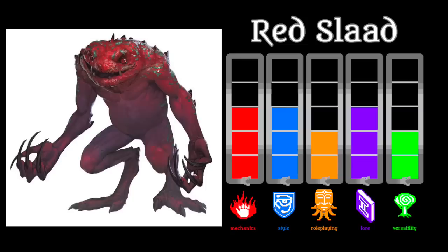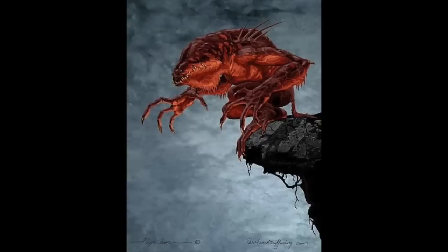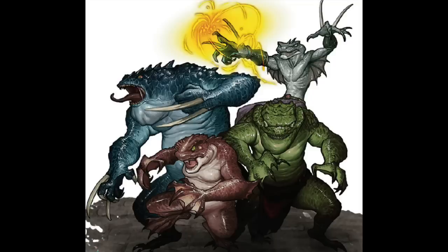Now, remember that Chaos Phage disease I mentioned? A humanoid who dies in this way transforms into a Red Slaad. The Red Slaad itself does not inflict this disease — that is the territory of the Blue Slaad. The Red Slaad, however, has the ability to plant eggs inside the bodies of its victims that develop into Slaad tadpoles, then burst out of the hosts and become Blue Slaadi. So in short, Red Slaadi create Blues and Blue Slaadi create Reds.